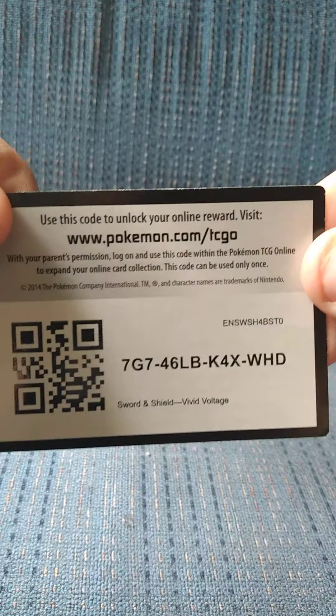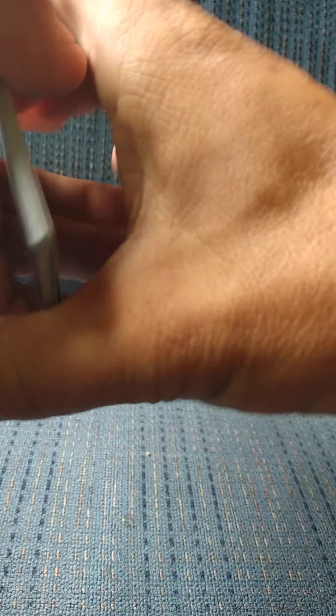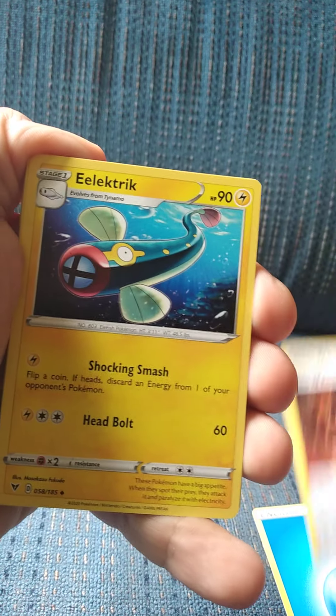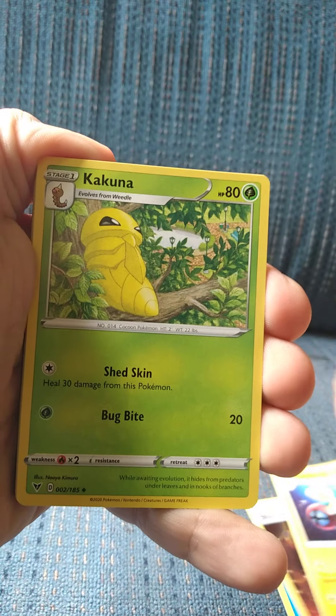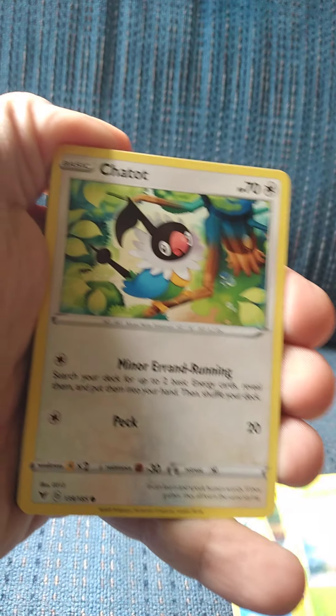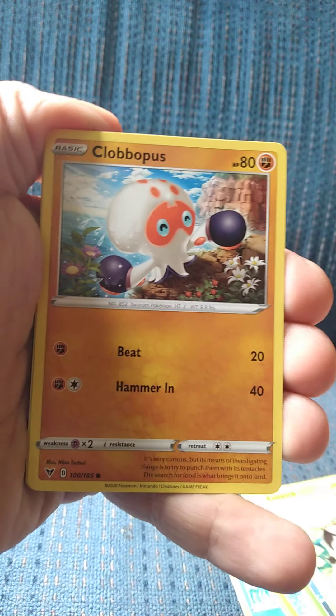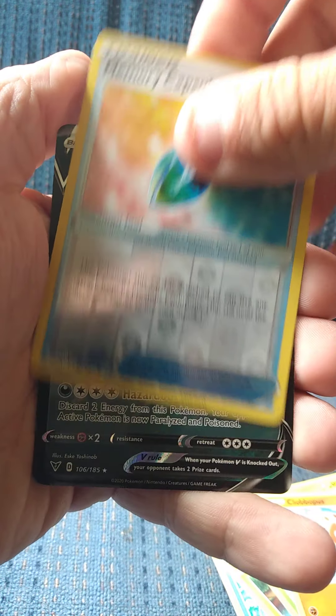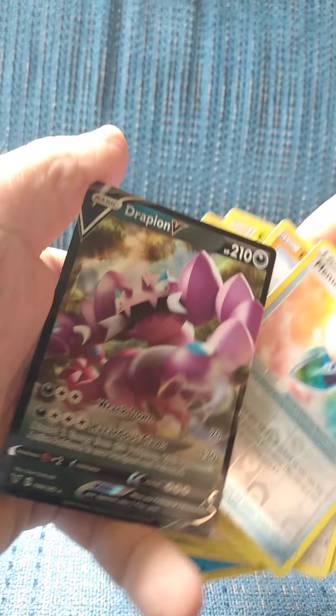Hopefully we get something out of this guys. We got water energy, stone energy, electric, Kakuna, Wailmer, Tynamo, Exeggcute, Chatot, Clobbopus. Memory Capsule is our reverse card and our rare is gonna be a Drapion V.